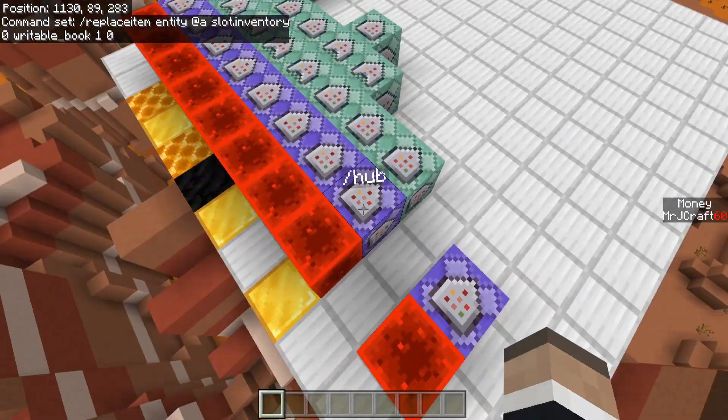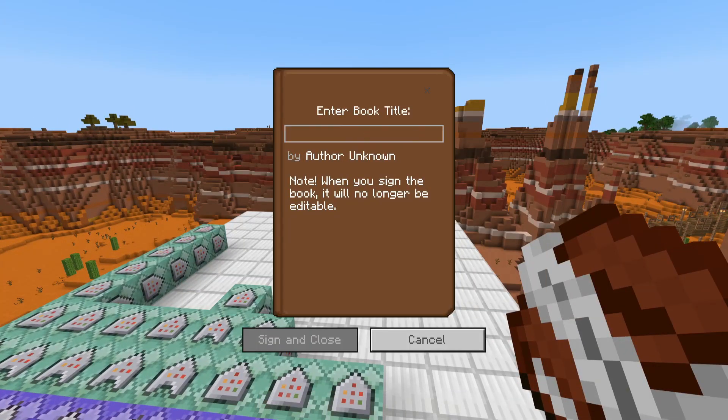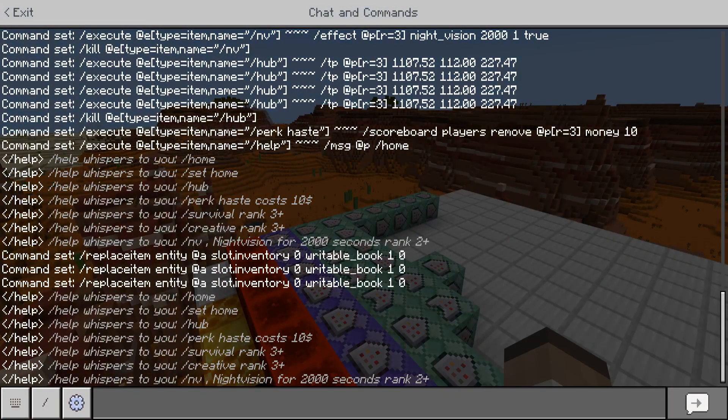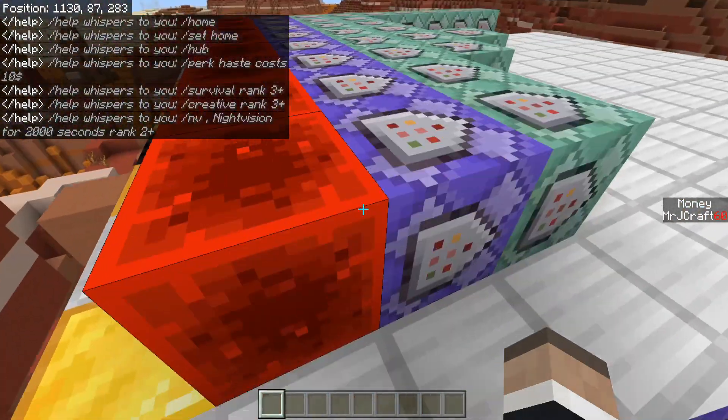Let me actually show you the different commands using the help command I've set up, which is the big long one. If I type that in chat, you can see all the commands we have set up: slash home, slash set home, slash hub, slash perk, perk haste which costs $10, slash survival rank, slash creative which needs rank three and above, slash night vision which needs rank two and above and gives it for 2000 seconds.